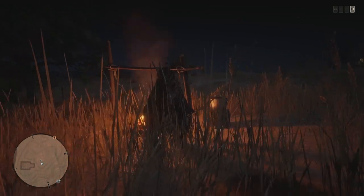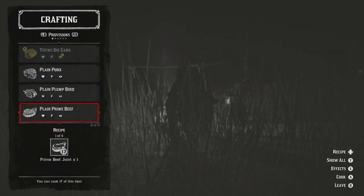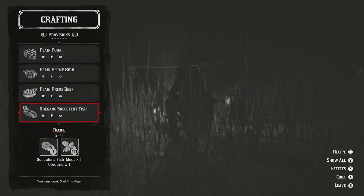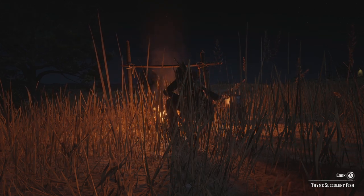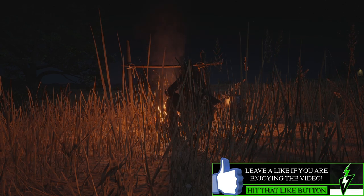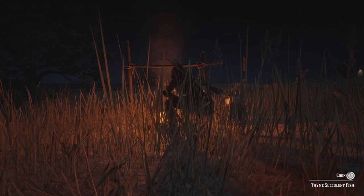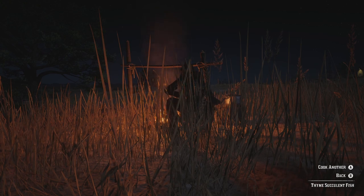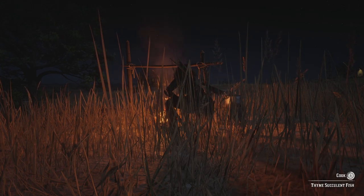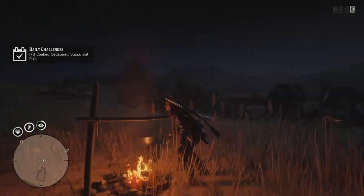Let's go ahead and cook up my three succulent fish. I don't have enough mint, so we're going to do thyme this time — ha. Let's go ahead and cook this up. Thyme succulent fish — that sounds... at least it doesn't sound as bad as minty fish. Minty fish just sounds absolutely terrible. Once we cook our last one here, we'll get our gold and the daily challenge complete — 0.3 gold and 200 experience points for cooking up the fish. And that's done, just like that!